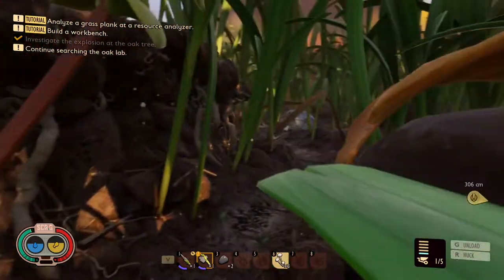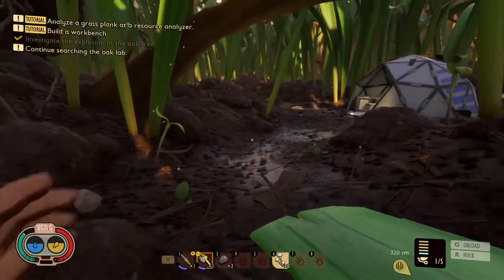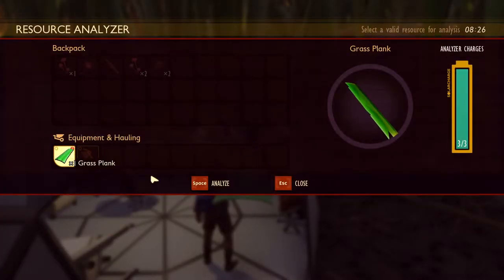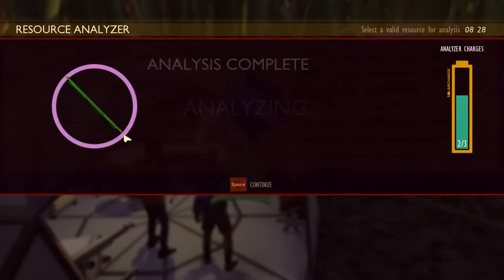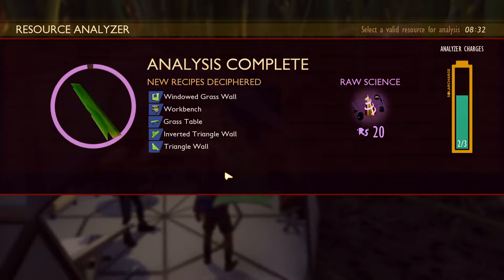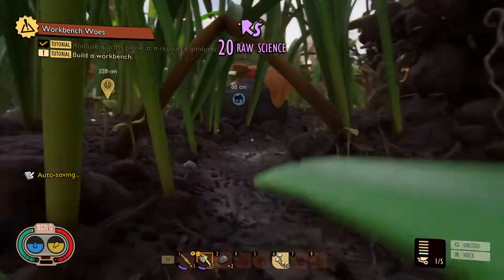Here it is. Analyze. Oh, now we can make a workbench. We need to make a workbench now. There's such a thing as a grass table. Yeah, we need to make a workbench now.